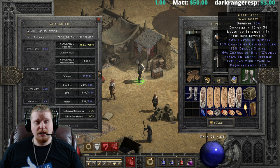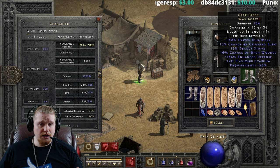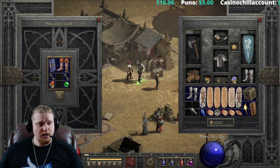I do tend to use Gore Riders with this setup specifically to get crushing blow, since I don't wear a lot of crushing blow equipment. Having a little crushing blow as opposed to none is nice, but I do like to use the War Travelers for the raw damage they give me along with the magic find, which is always nice to have.